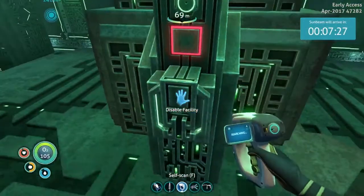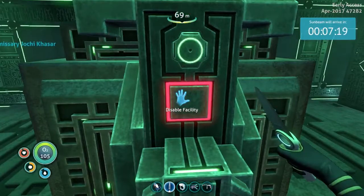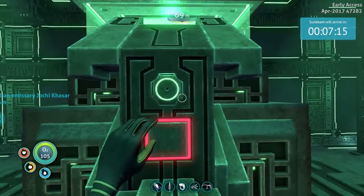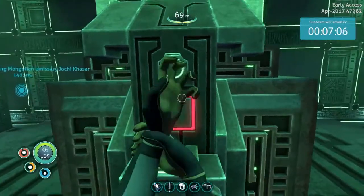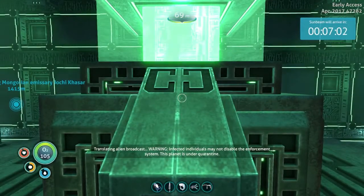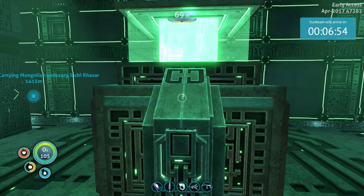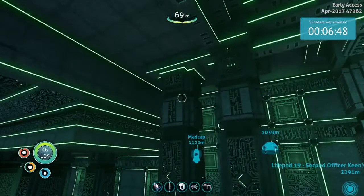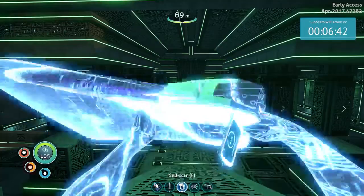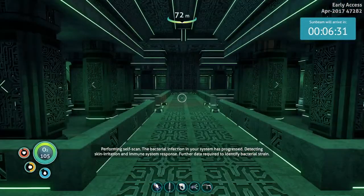Disable facility — well, it is all alien and stuff. Might as well. Let's scan it. Get the knife out just in case. Here goes nothing. Oh, it's like the dude from Jabba's Palace. It stabbed me! Warning — infected individuals. The control panel is broadcasting a message. Translation reads: warning, infected individuals may not disable the weapon. This planet is under quarantine. The planet's under quarantine! Performing self-scan — we're infected. The bacterial infection in your system has progressed, detecting skin irritation and immune system response. Further data required to identify bacterial strain.